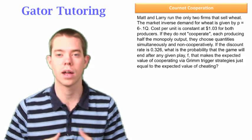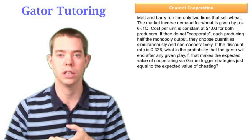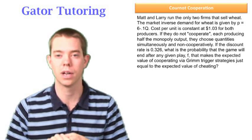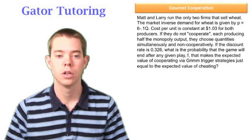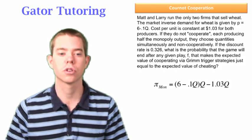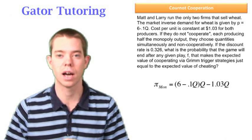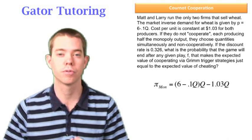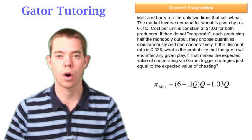Grim trigger strategies mean: I'm going to cooperate with you forever unless you cheat against me once. If you cheat once, I'll never trust you again and I'll punish you forever — I'll always play hard. When firms cooperate, two or more firms act as one firm — that's cooperation.